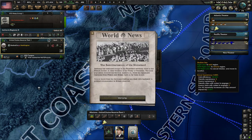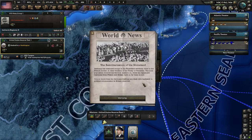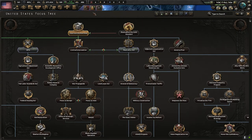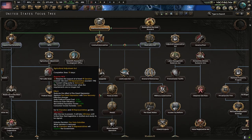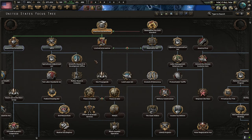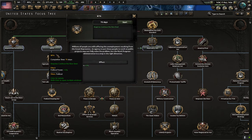March 11th — the remilitarization of the Rhineland. Germany has stationed troops in the Rhineland close to the French border in clear violation of the Treaty of Versailles. The diplomatic reactions from France and Britain have so far been muted. Our New Deal national focus has concluded, so we're picking a new one. We need to get down the Federal Housing Act as fast as possible to break out of the Great Depression. Next step is the WPA — the Works Progress Administration.